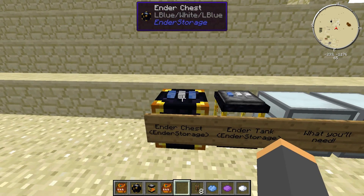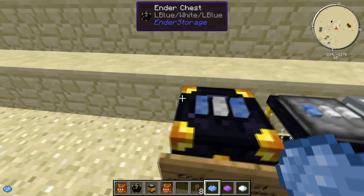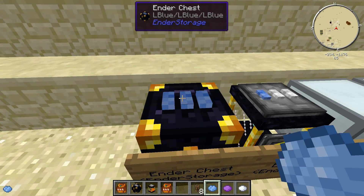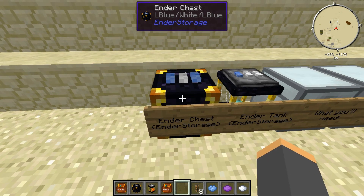The cool thing about this is these tabs on top. What you can do with these is color-code them using dye — you just put your mouse over the tab and right-click on whichever one you'd like to dye. What these do is link up chests using the color code.